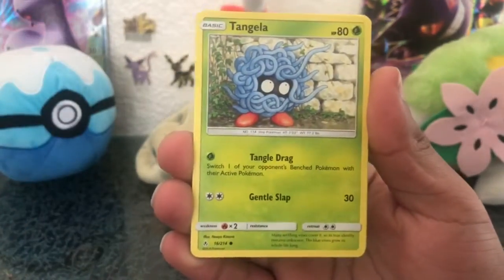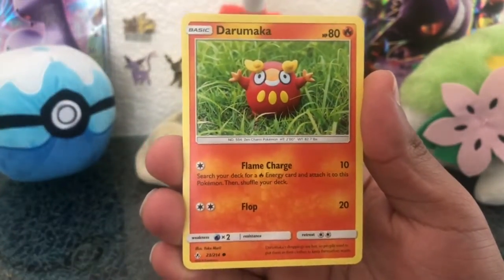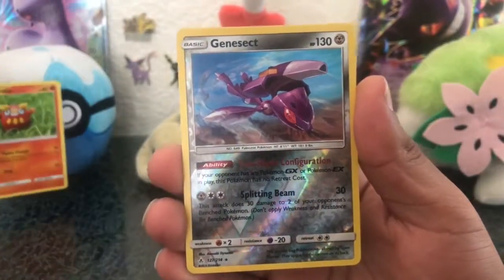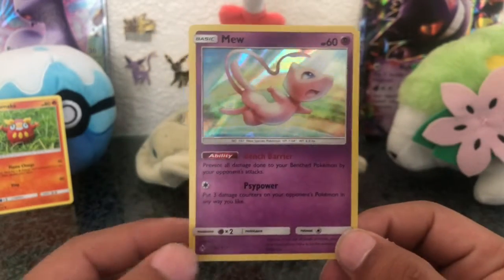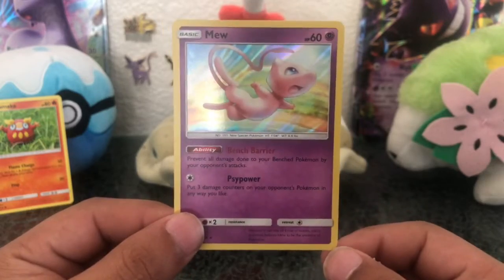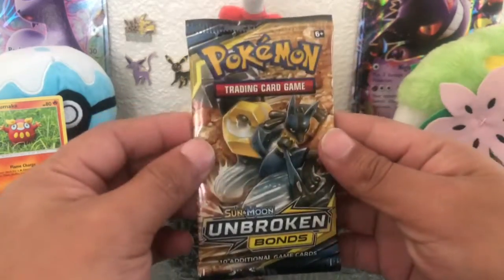Metal Core Barrier, Tangela, then an Appletun, Togepi, Goldeen, nice, Deerling, a little clay model guy — those are always my favorite. Genesect, nice, and oh my — probably my favorite holo out of this entire set: Mew holo! I will take as many of these as I can get. That's an amazing pull right there.